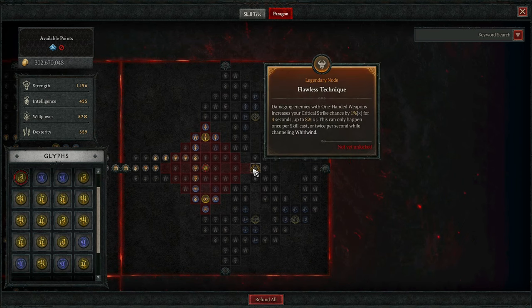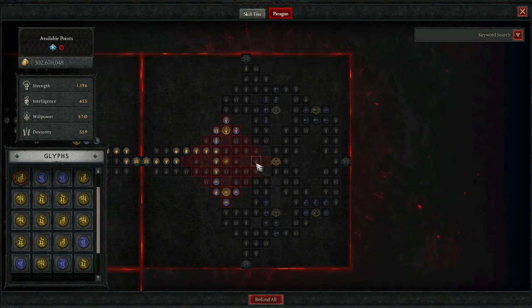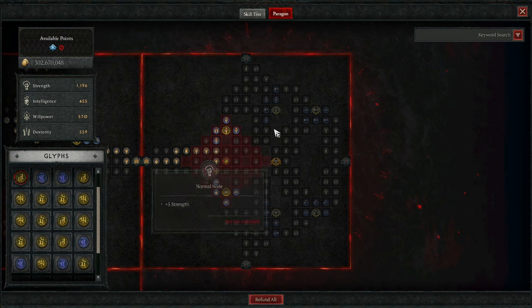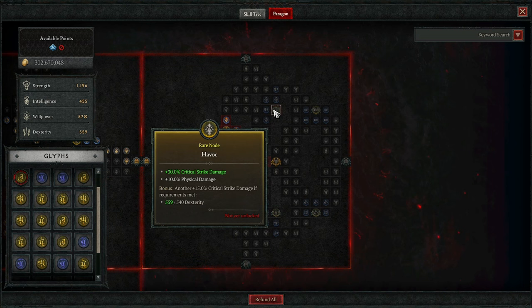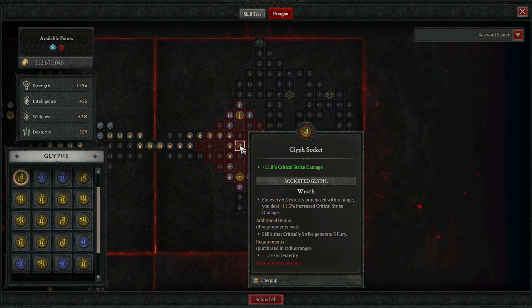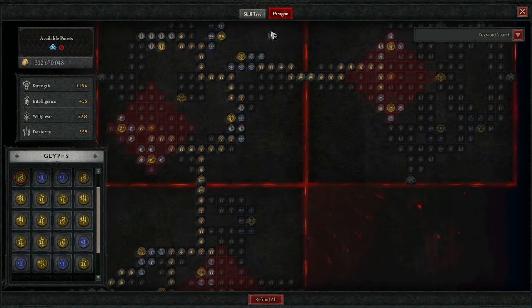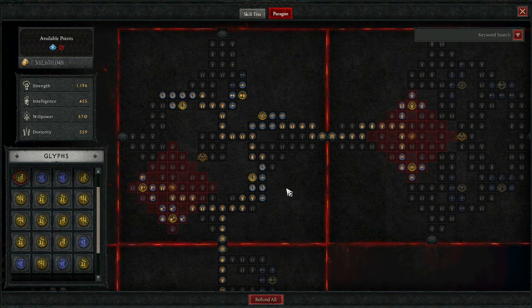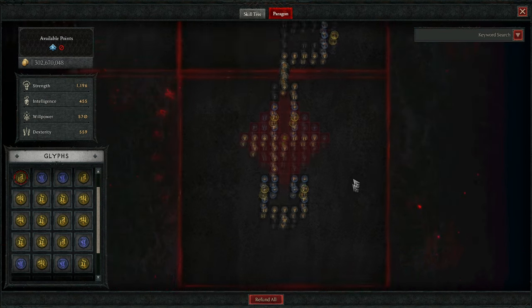The final tree here is Flawless Technique, which I don't think is terrible. I didn't really have the points to get there fully, but I'll probably min-max and squeeze out some of these rare nodes — Critical Strike Damage and Physical Damage — these are not bad at all. For the glyph in the final tree, we have Wrath. I don't even have the Dexterity requirements here yet. But as far as my Paragon goes, it's something just slapped together, not researched at all. But we can do a T100 — easy peasy. We just run in, hold down a button, and things die.